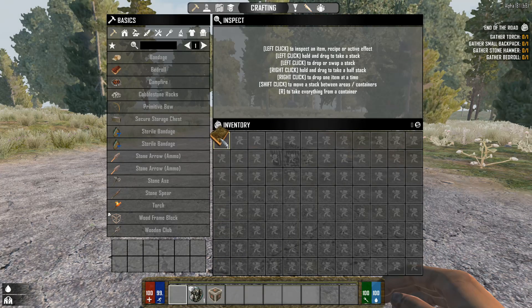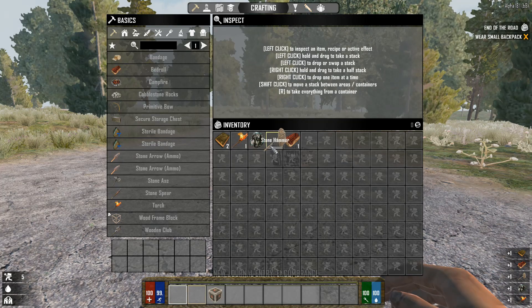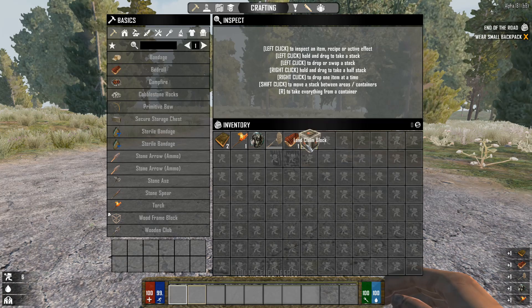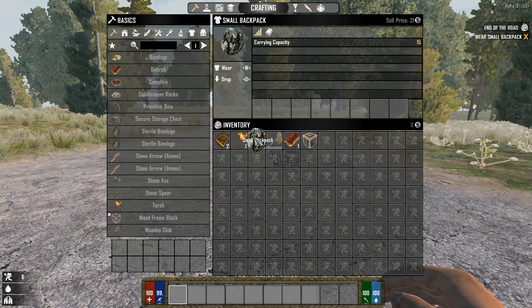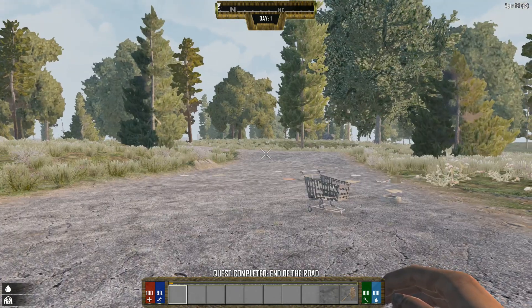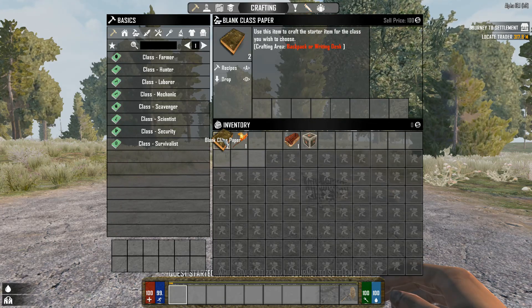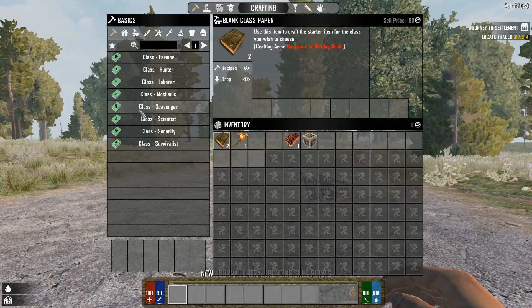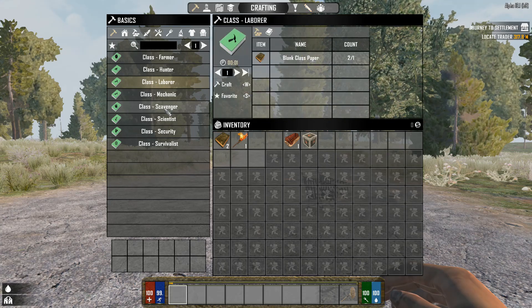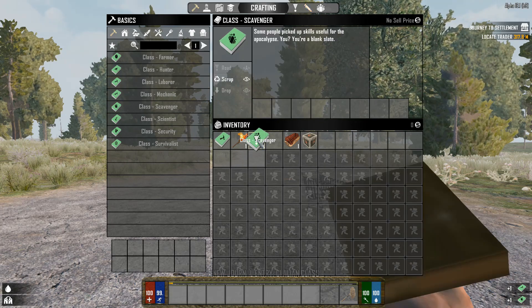We do have these blank class papers here and also our survival backpack, which we'll open up to get all our stuff. We also have this land claim block. Put on our small backpack - that'll give us some room and it also gave us our second class paper. We're going to start out the same way as last time: going with the Labor class and the Scavenger class.